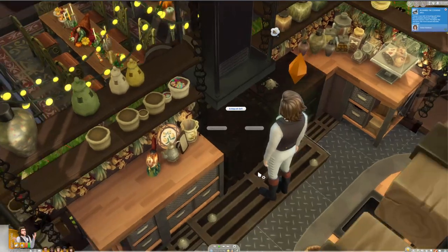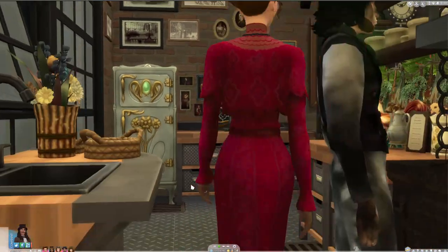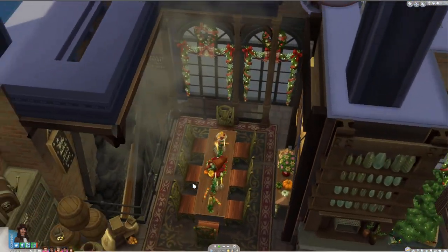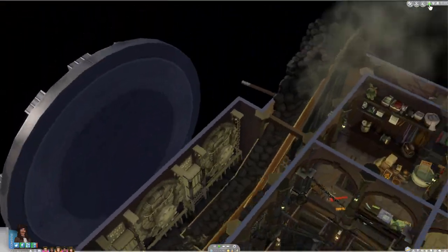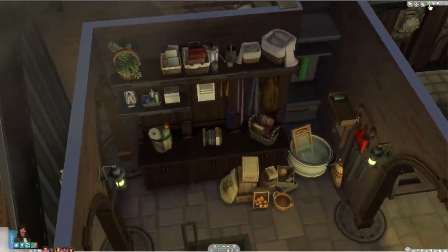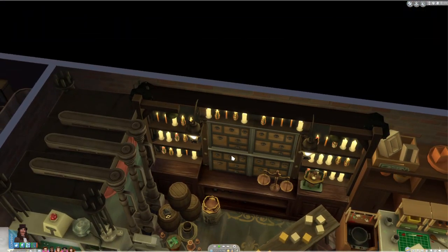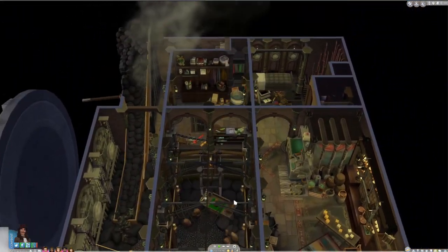I got rid of the staircase and replaced it with a ladder because I really wanted the counters and fridge in that area and couldn't fit them otherwise. It's not very ladylike to be wearing a Victorian dress climbing a ladder, but hey, it's the Sims. I put a bunch of chimneys where the coal slide is because I wanted it to look like dust kicking up as the coal slides down the chute — definitely not good for your lungs, and not great to sit next to when eating a feast.